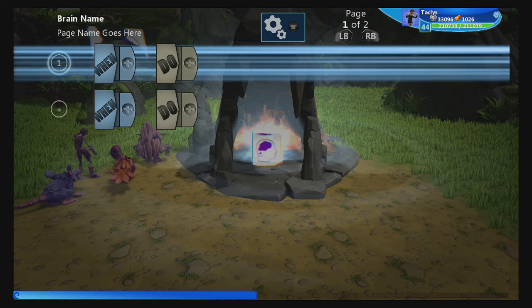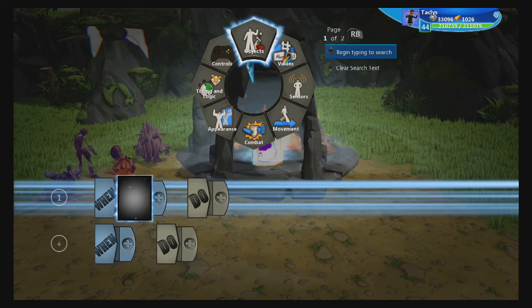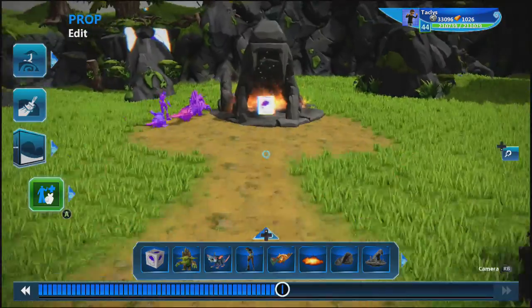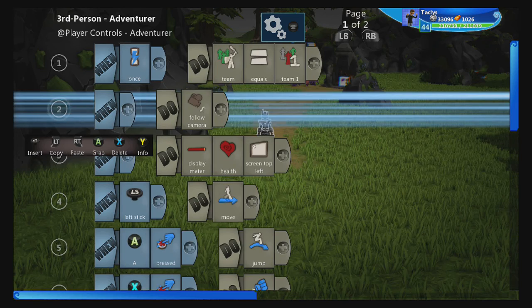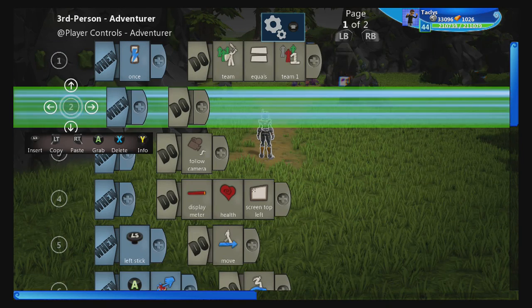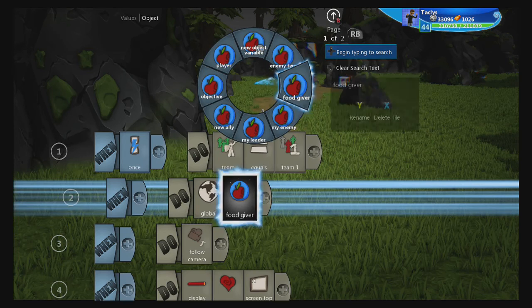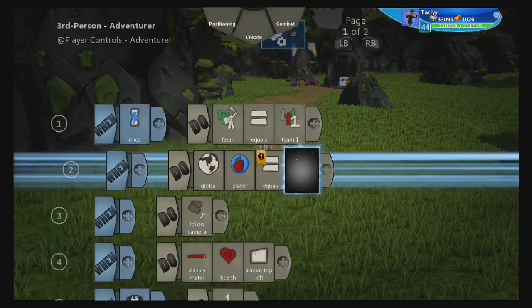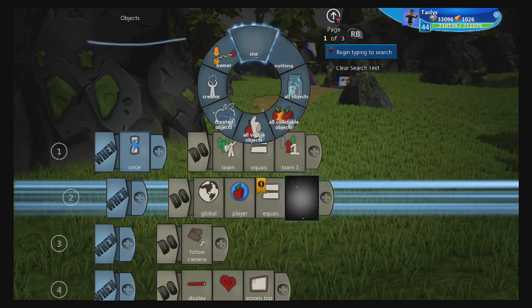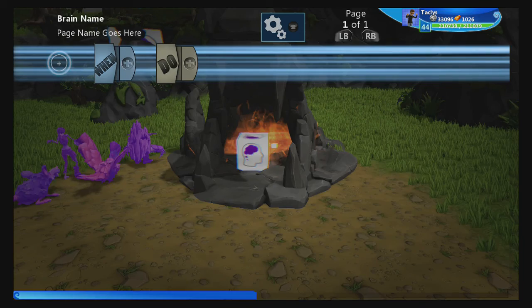This brain is going to be a little complicated, so if you don't understand it just roll with it, but hopefully I'll be able to explain it. Step one: we're going to have the brain detect how close the player is. One thing worth mentioning — my player is just a default third person player brain. We're going to add a line of code that designates the player as an object variable called 'player' equals 'me'.